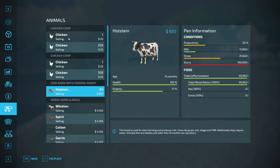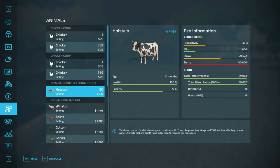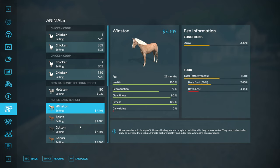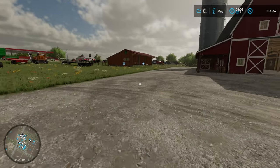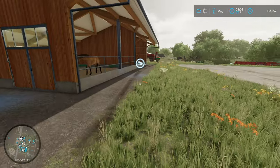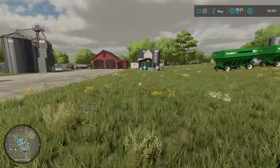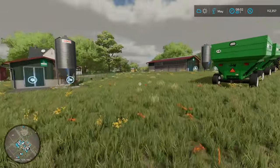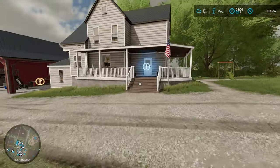Okay let's check the animals - chickens are good, cows are looking pretty good, we're getting milk coming in - I'm very surprised by that, not complaining at all. Wow, the horses are going through some feed. If I remember correctly I fed the horses like once and I'm out of feed here. Do you think we can make it one more month? I think we can, and then we can start selling the soybeans.